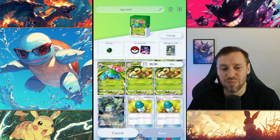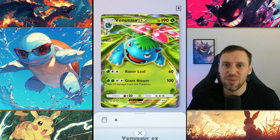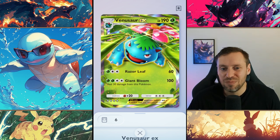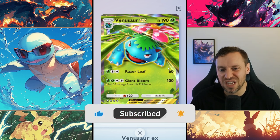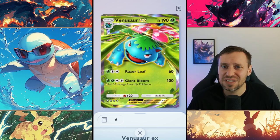Venusaur EX has 190 HP — I don't think anyone has more HP than Venusaur, let me know in the comments below if I'm wrong. Again super tanky, but does need quite a lot of energy to start popping off. Three energy for Razor Leaf doing 60 damage — not insane but decent. It really comes down to Giant Bloom: 100 damage and we heal ourselves for 30 as well. Really tanky, easy to stay alive and knock people out. Four energy, but with Exeggutor it's pretty easy to set up.